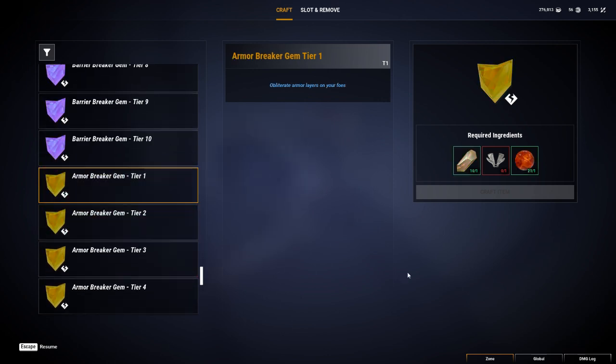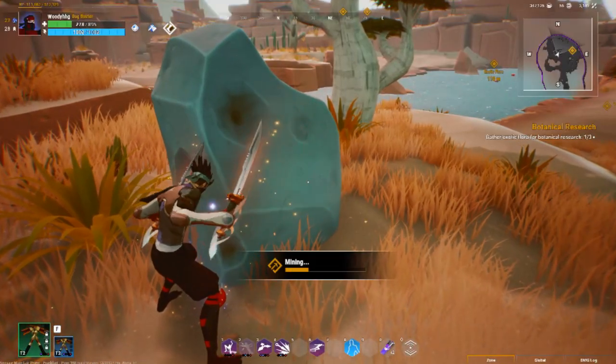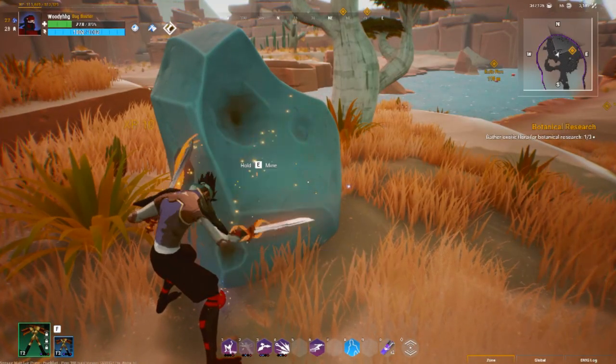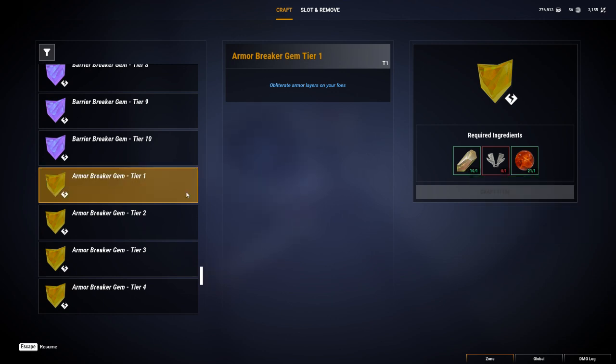Moving on here — you've got citron. I finally get that from hitting those mineable rocks in desert maps, so there's no problem getting that because as you can see I've got 10 already.